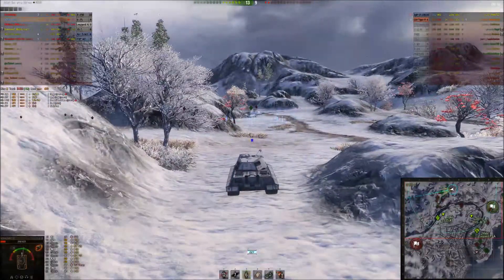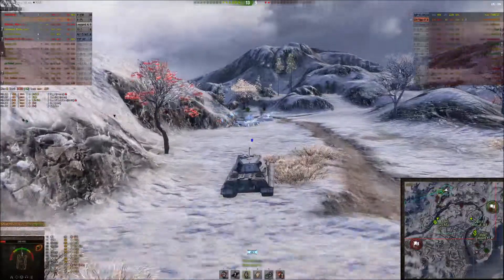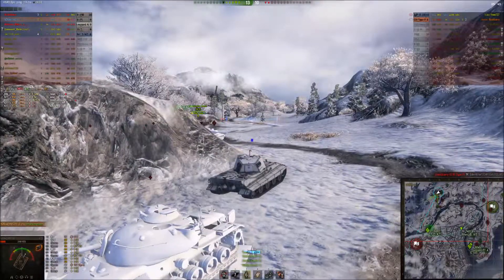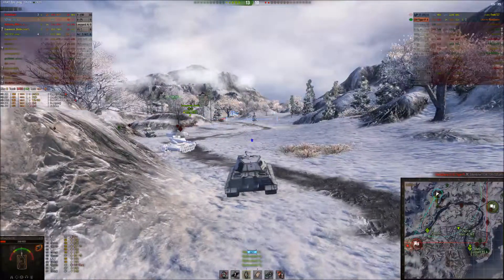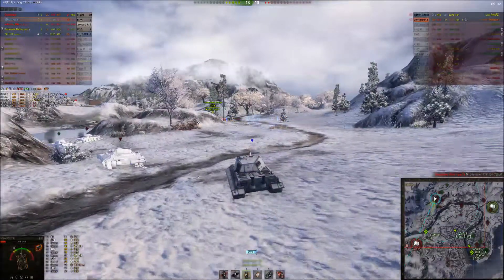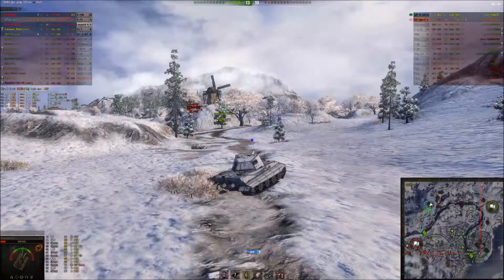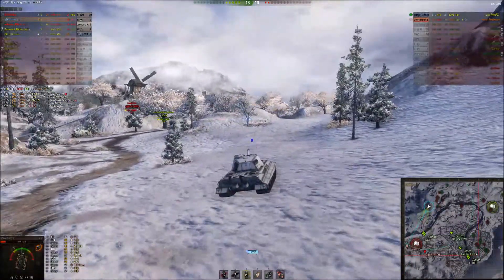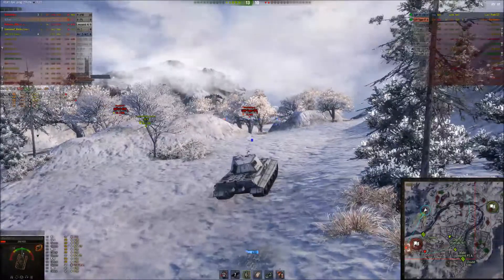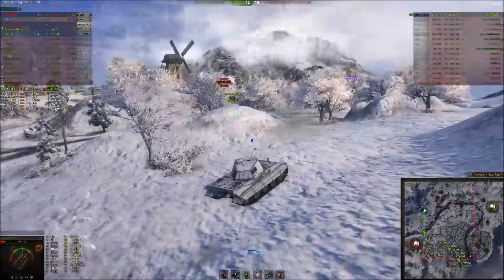Let's speed it up a little. Here we are. I suggested we should attack together, but the IS-3 and the T25-AT decided to go on by themselves. The GW Tiger P artillery is gone. The IS-3 has spotted the JPZ — and sure enough he's not well at all, only 161 hit points, but he does have very good ammo. I see the Tiger P but can't quite get a shot at him — but there he is, reversing into my range. Finish him off.